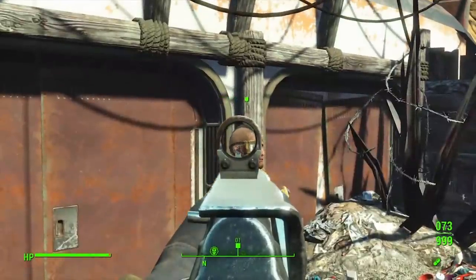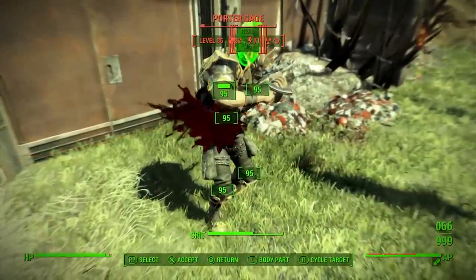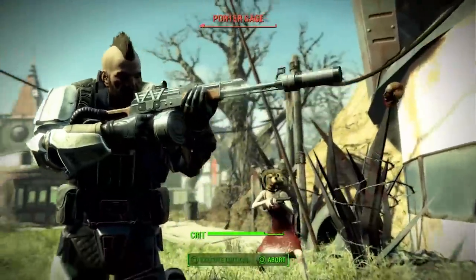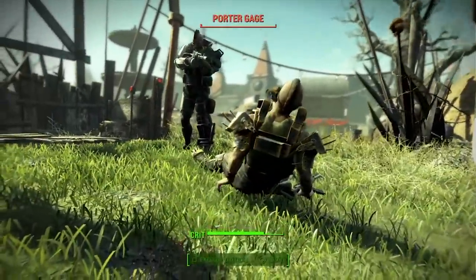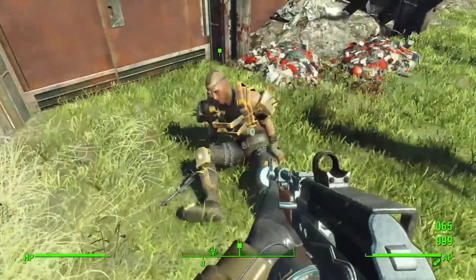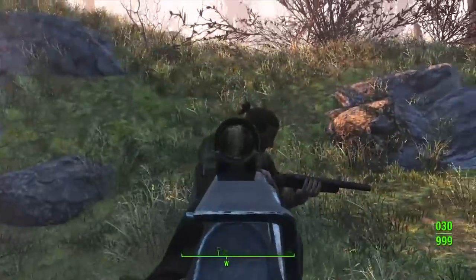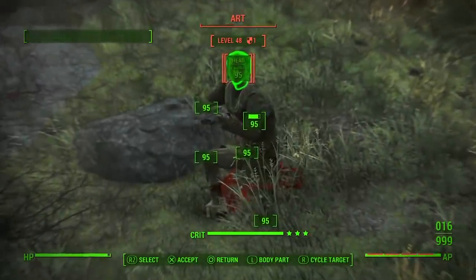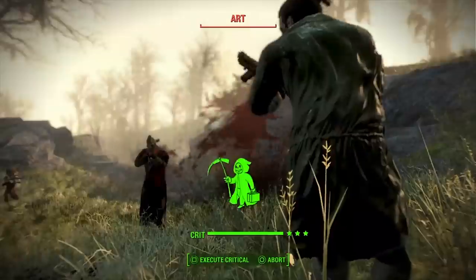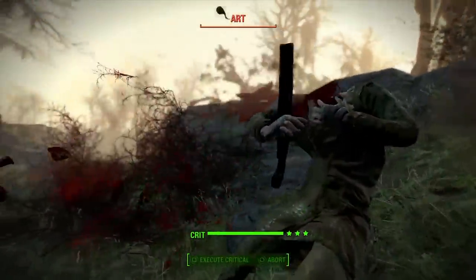The damage model is typically ridiculous. Video games rarely get this right. Games often show way more blood and gore than you usually see from bullet wounds in the real world, but they also often require more hits than seems realistic. Without armor, one headshot with almost any bullet design and almost any caliber from almost any gun should instantly stop almost any mortal human being. Likewise, a couple rifle rounds in the thoracic cavity will tend to quickly stop any human not wearing armor.